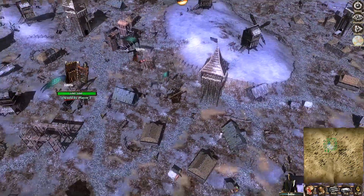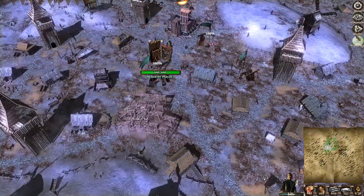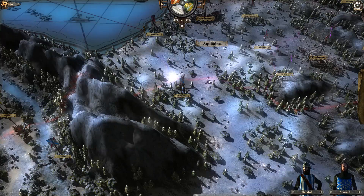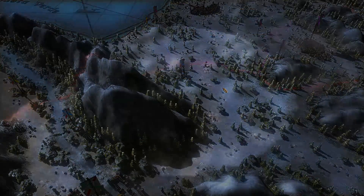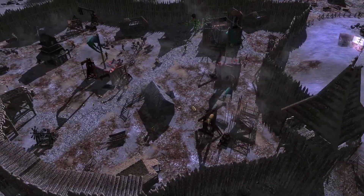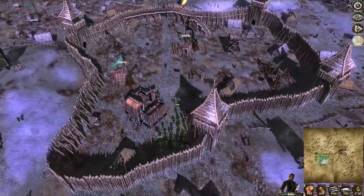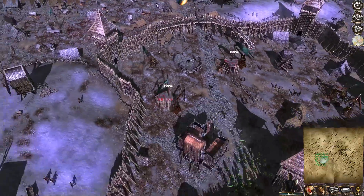I've got the wood for this — now I'll show you a little trick. You can see it's started to build the palisade going around. Now, if you actually exit and go back in — I don't know if this is intentional or just a feature, but it's a little bit of a dodge if you're impatient — when you re-enter the city, hey presto, the whole palisade has been built almost like magic.